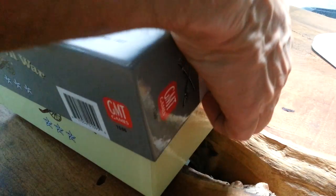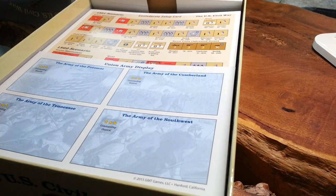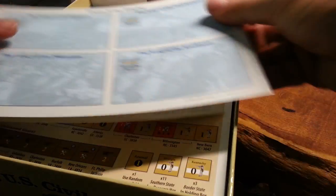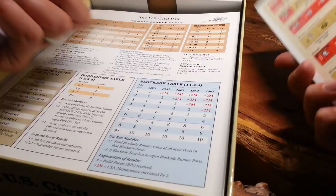Now let's have a look at the box — big, thick, heavy, gorgeous box, one of those deluxe edition boxes. The game comes with nice packaging inside to keep things in place. You have your army displays and setup cards for the scenarios for 1861 and 1863.